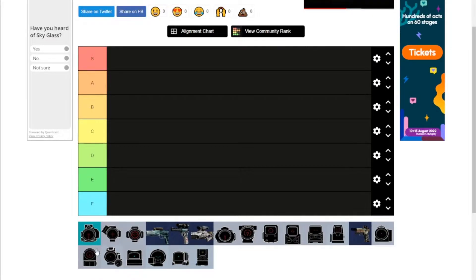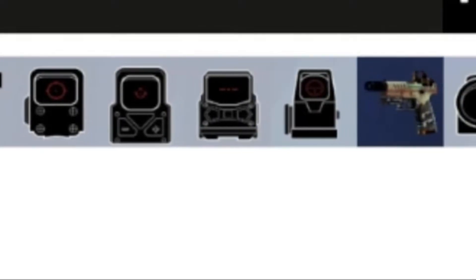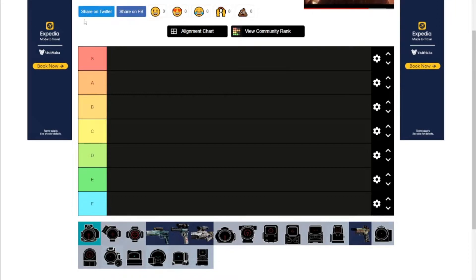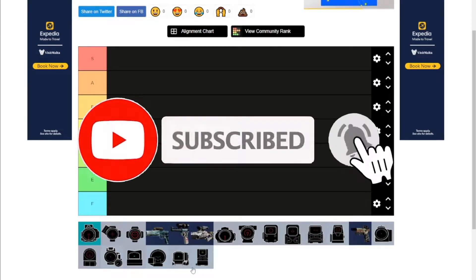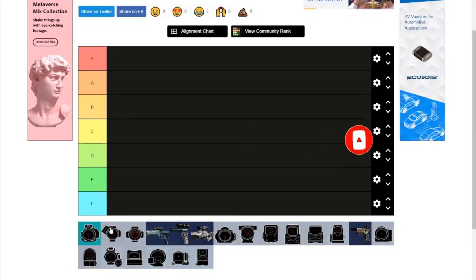We're gonna start off by doing the optics and scopes in Siege. As you can see, I went through the pain and hassle of screenshotting every single sight that I could find. I'll leave a link down in the description to this tier list in case you wanna do it yourself. If you enjoy this video, a like and a subscribe is very much appreciated.